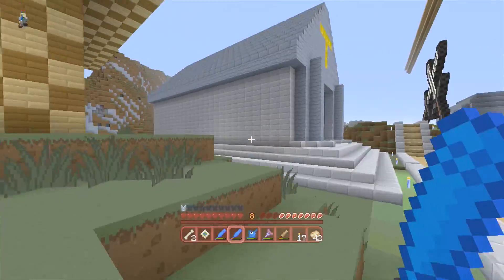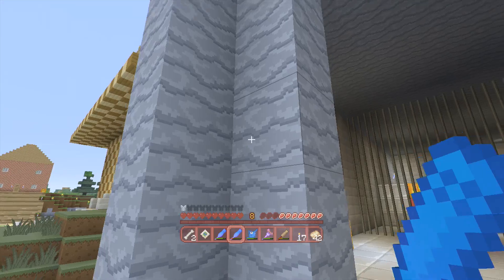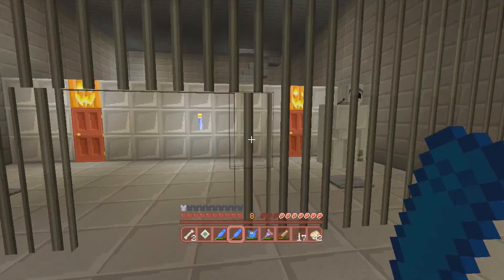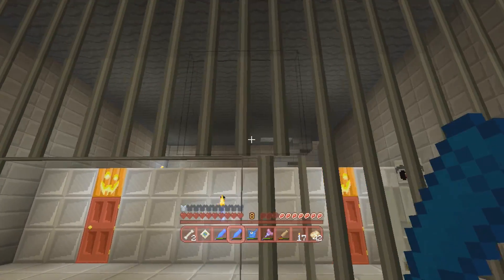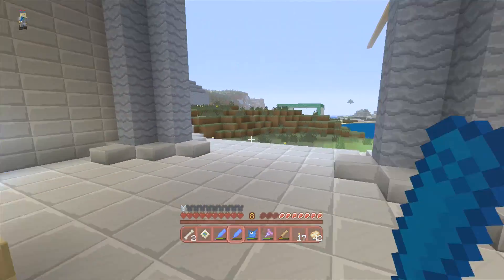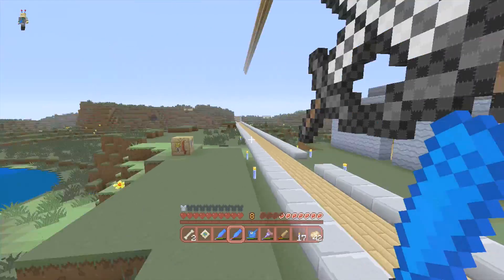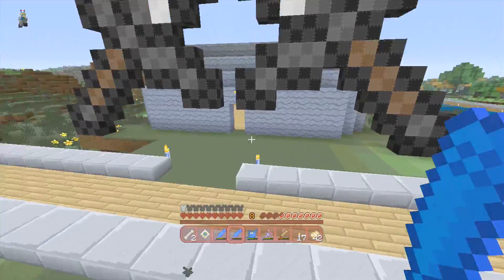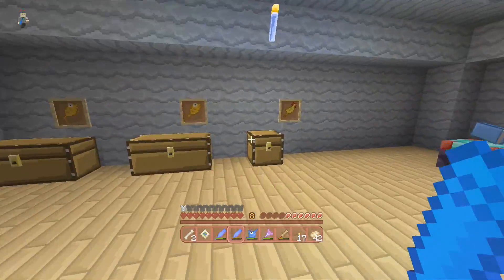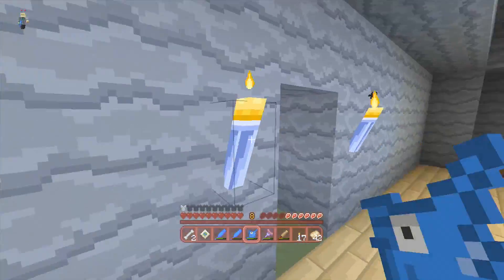For builds, everything looks generally the same as it usually should, except stone which is this weird kind of gray-blue color. One graphical glitch I've noticed is iron bars — they don't always line up for some reason. But everything else looks just fine, in fact just a little bit better than normal, which I really like. I don't like having to build new things for a texture pack; I like that everything just carries over perfectly. The swords have some weird designs but that's just how it is.